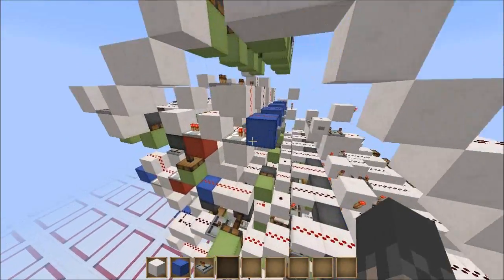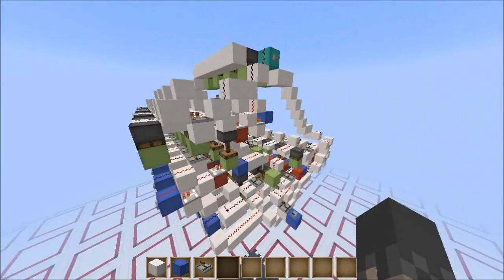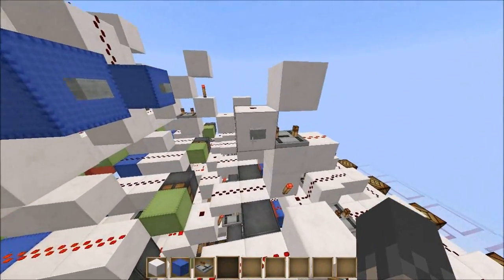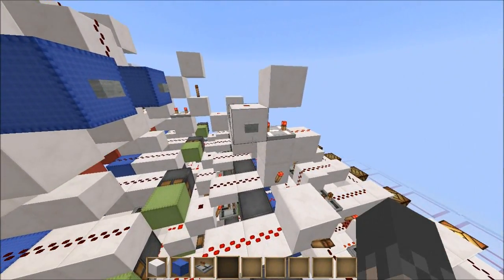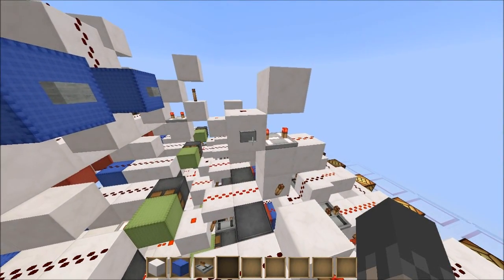We have our input stored in these registers here, both of which are shift registers — I'll get onto that explanation in a minute. And now since it's 4-bit binary, we need to give it 4 clock pulses. So 1, 2, 3, 4.